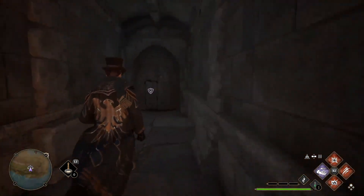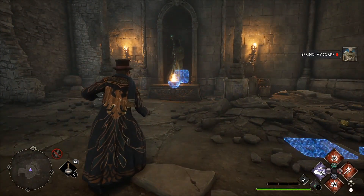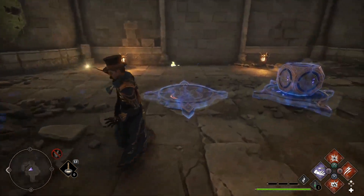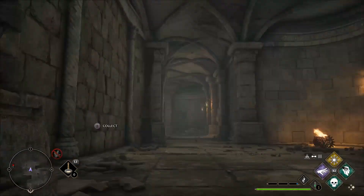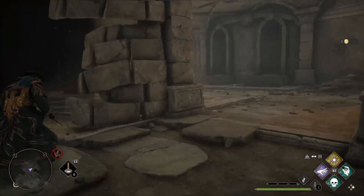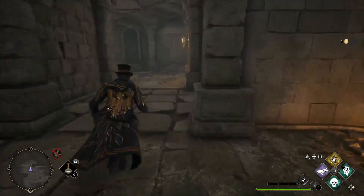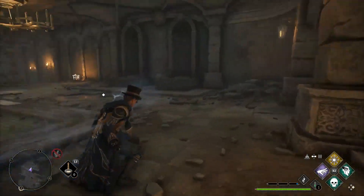Once you get here, drop down and enter this door. If for some reason the door isn't there, you may need to grab the Rescuing Rococo side quest. This is actually a massive dungeon with a lot of puzzles and shifting floors. I'm not sure if this is how you're meant to solve the shifting floor, but basically you just run into it and then dodge roll past it before it resets.